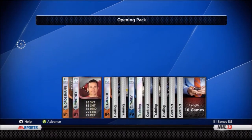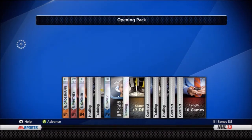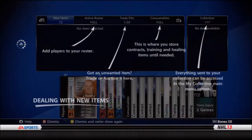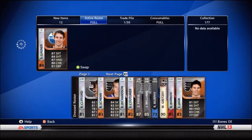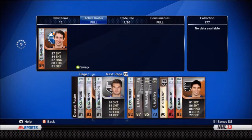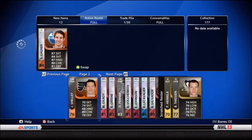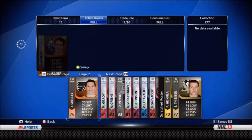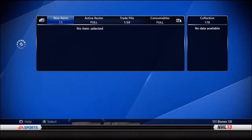Not bad — Sam Gagne, alright. This is Ray Whitney. So that was a decent pack, I guess. I can use him. Send him to my roster right now. Let me get rid of someone — send Shelly to the clutch.